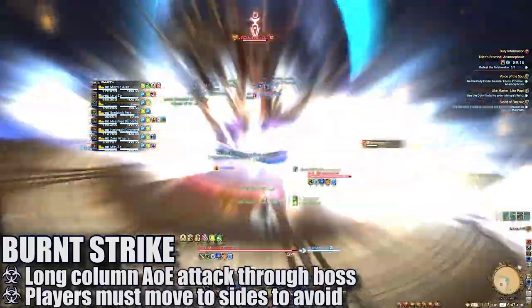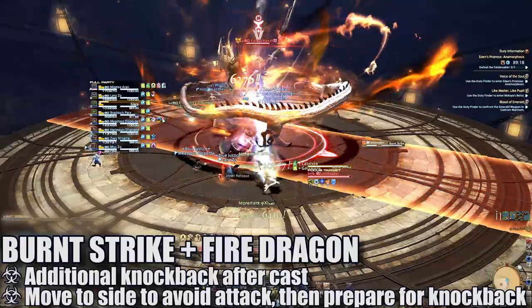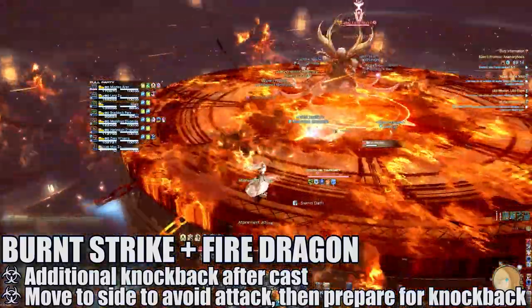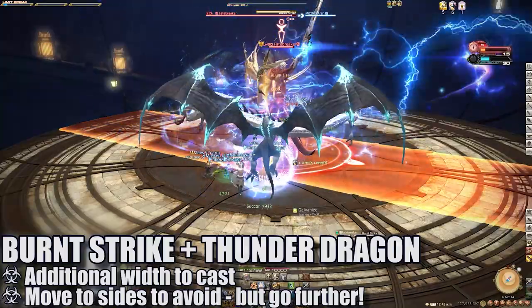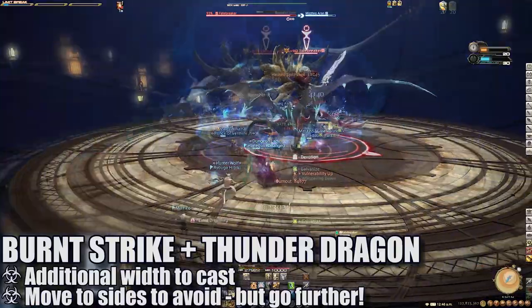Burnt Strike is a long column attack through the boss. If the dragon is glowing orange, players will need to prepare for an additional knockback after the cast — position appropriately or use knockback immunities to your advantage. If the dragon is glowing blue, players will need to expect the attack itself to be wider than originally telegraphed. Make sure you move much further away from the telegraph to properly avoid the wider incoming damage.